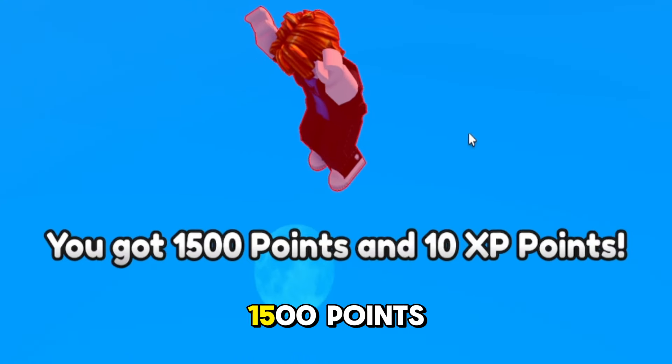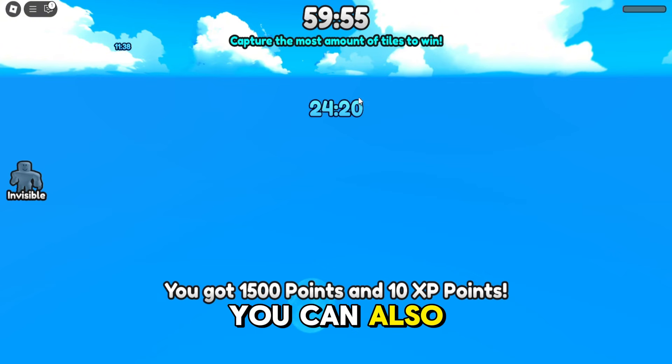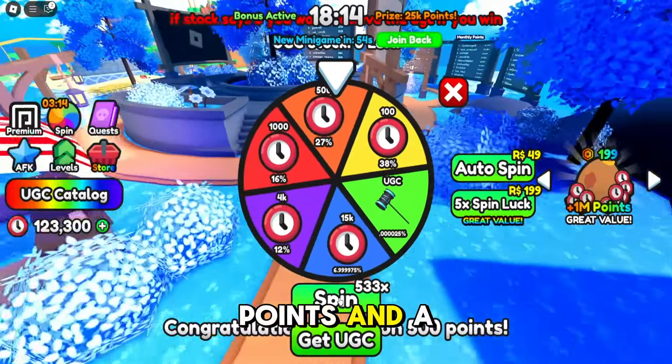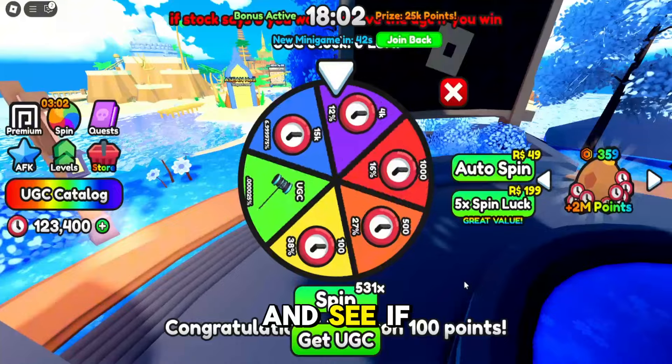You will earn 1,500 points from the team game as well. Aside from the mini-games, you can also gain points by spinning the wheel. Here you can win different amounts of points and a free UGC. Let's try to spin several times and see if I'm lucky today.